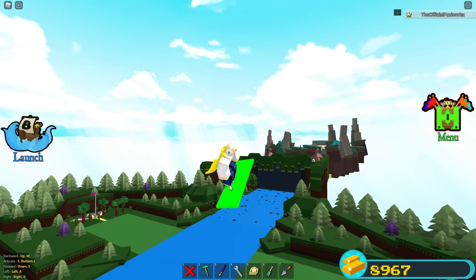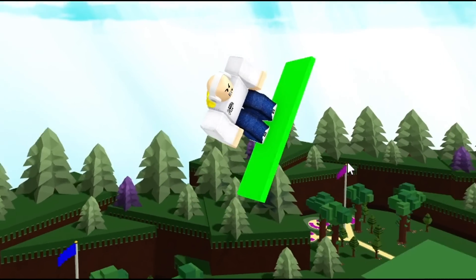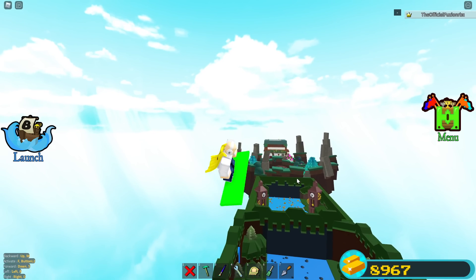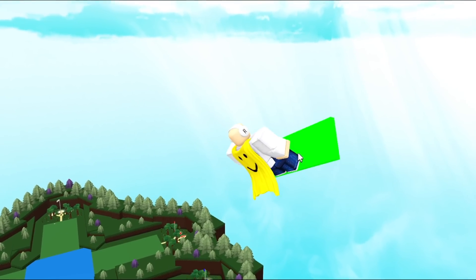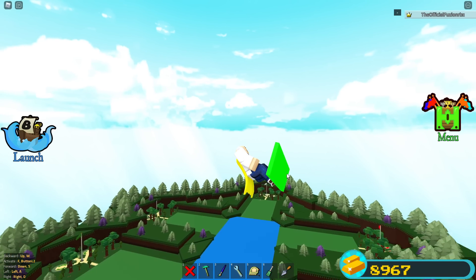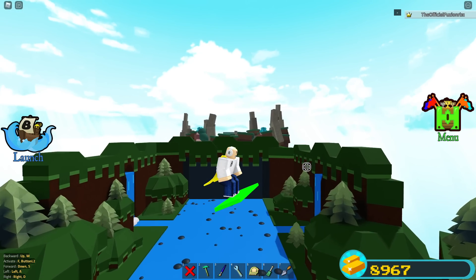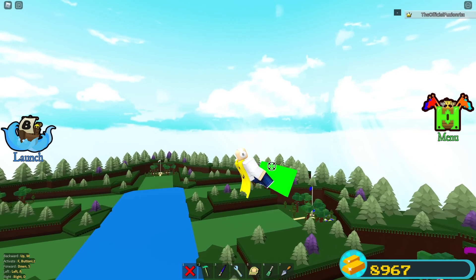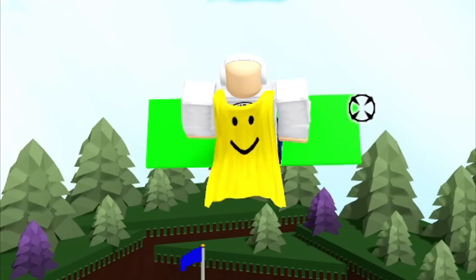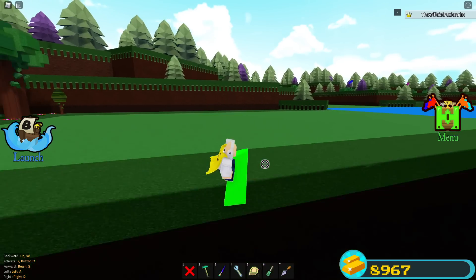You can do a ton of things with an engine block inside Build a Boat and make so many creations. The good thing about disconnecting the engine from the jet is that it doesn't bring the trail with it. There are ways to bring the trail, but most people don't want it, because with no trail it makes it even more believable that you're using a real engine block — and you are, you're just taking it from a jet and using it in your own creation.